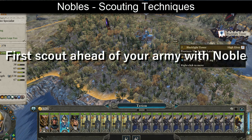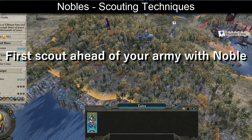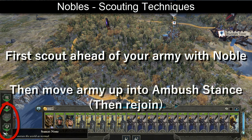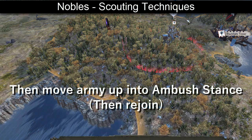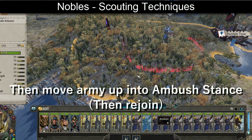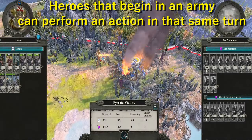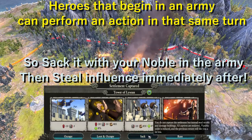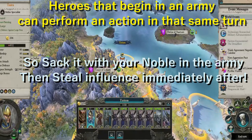In the early game, the Noble is arguably best being used on both the battlefield and the campaign map. To do this, simply scout ahead with your noble, check that there's no danger in front, and then move your main army up in ambush stance, then return the noble to your army to aid replenishment. When attacking a settlement with your army, you can sack it on the first turn and then send your noble out on the same turn to gather influence, providing the best of all worlds and two opportunities to level up your hero.